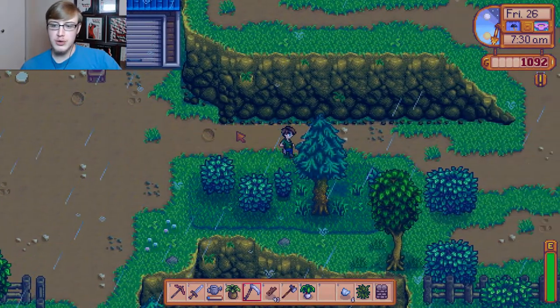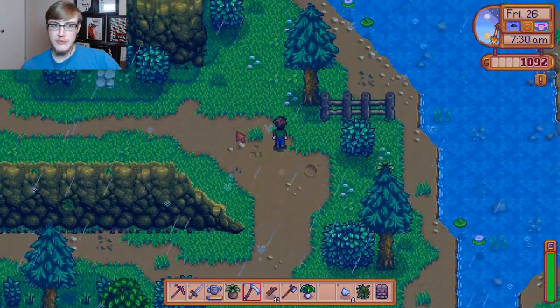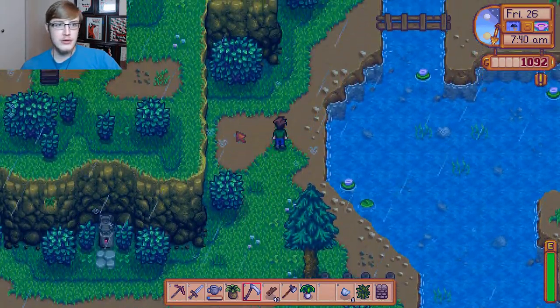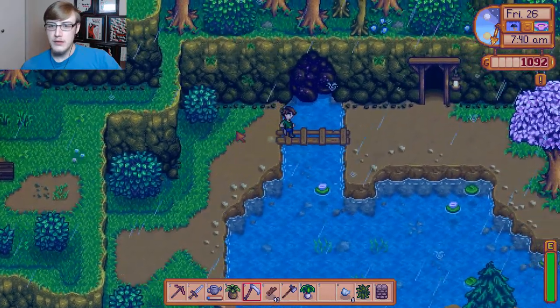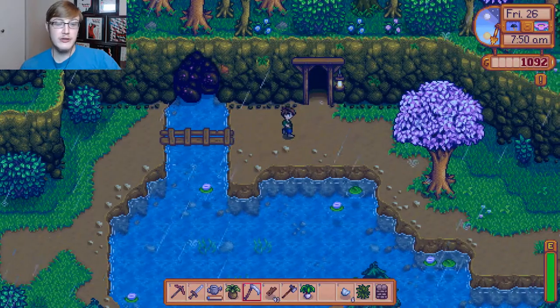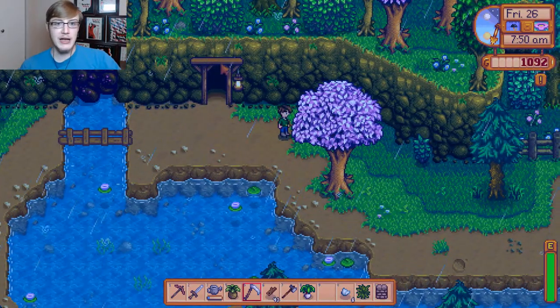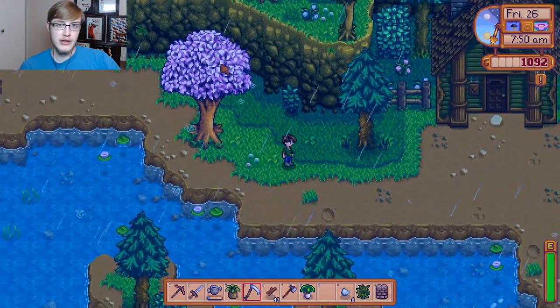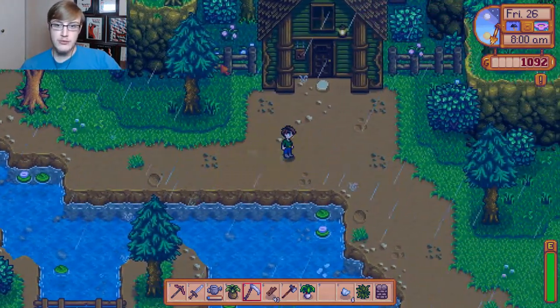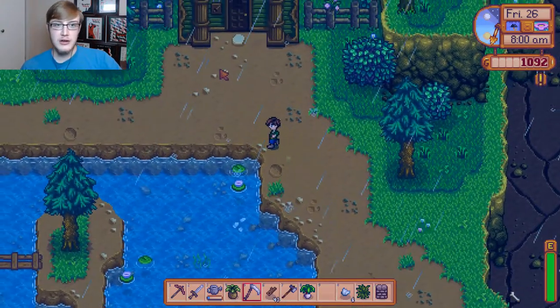So let's just quickly go and poke around here, see what we can grab on the ground while we wait for them to open up. This little glittering rock here is part of one of the bundles in the community center.